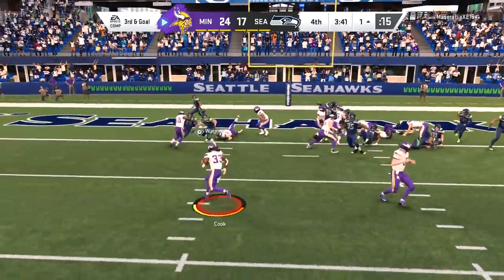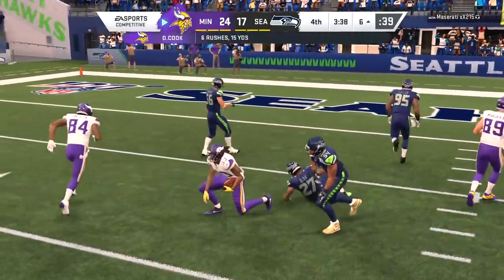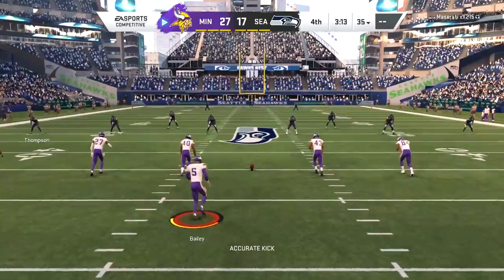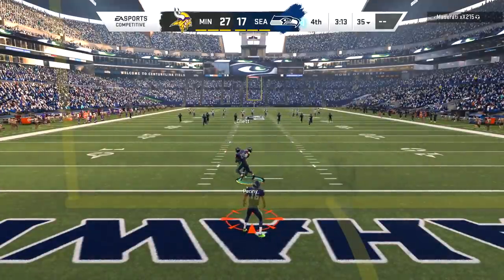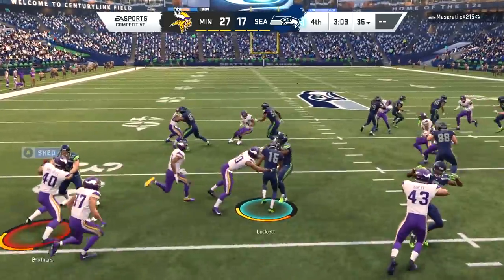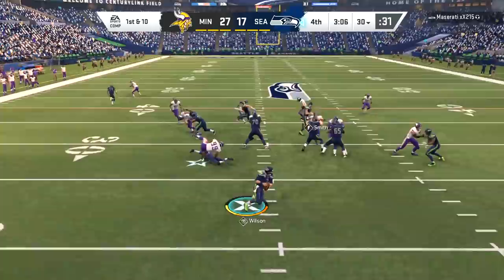Third down and goal — it's gonna be a pitch to Dalvin but multiple Seahawks in the area including Kendrix and of course Bobby Wagner. We actually take the field goal, and yeah, considering where we started the drive and where we had third down and goal at the one, that was a W for him. That's the third fumble in this game and the third one that we recovered, so I'll definitely take it.